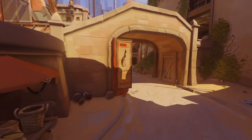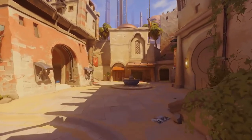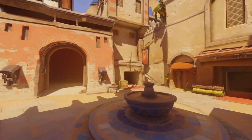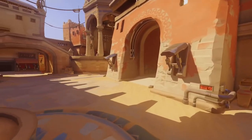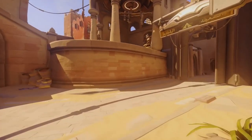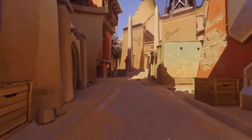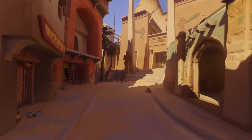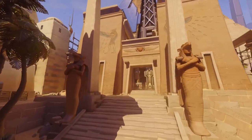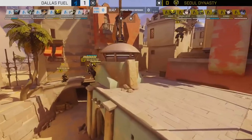I was watching this one and absolutely loving it. It's an amazing game on Temple of Anubis between two of the top-tier teams in Overwatch — Soul Dynasty versus the Dallas Fuel. Temple of Anubis is an interesting map that's floated around in the meta for a while. It's generally considered the best 2CP map, often defined by long-range Widowmaker play on the first point, and whoever takes advantage of the sight lines better will come out on top.